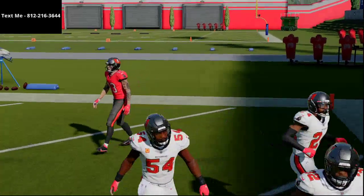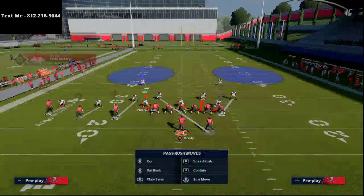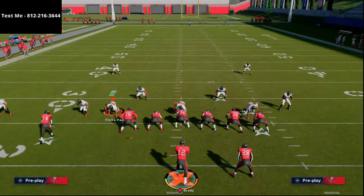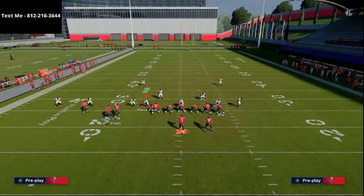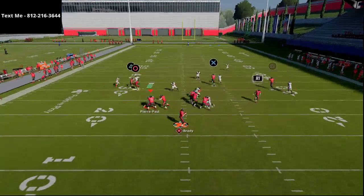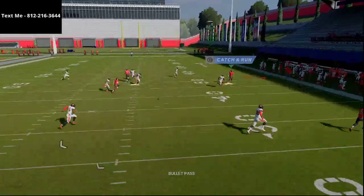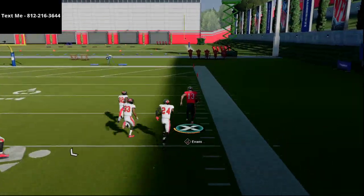That is how you beat the cover two man. Now, let's say they put a deep half on that side — like they put their outside safety on a coverage. Then what you're going to have is you're still going to be able to hit this. Instead of pass leading it up, you're going to pass lead that hard to the right, and as you can see, you're still going to beat that cover two man for almost a one-play touchdown.